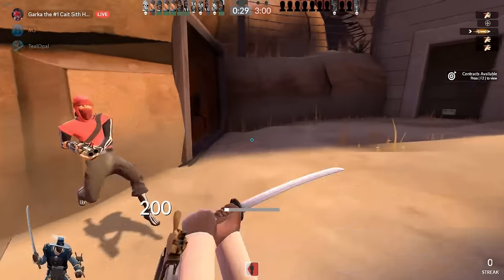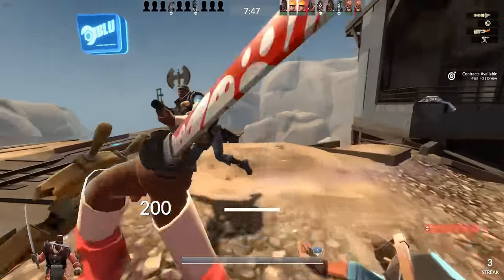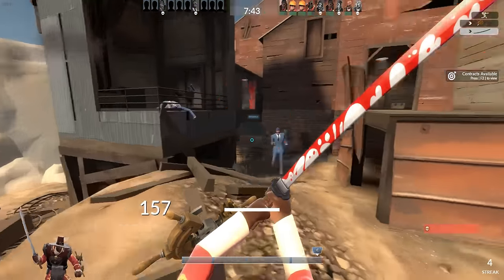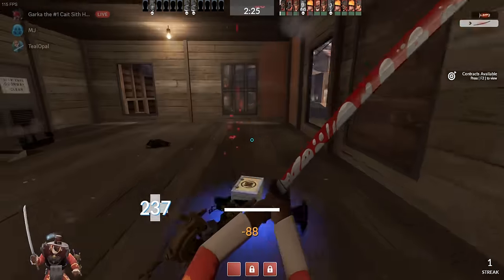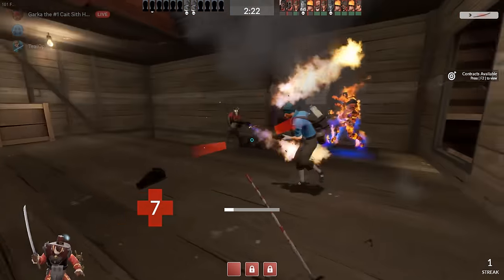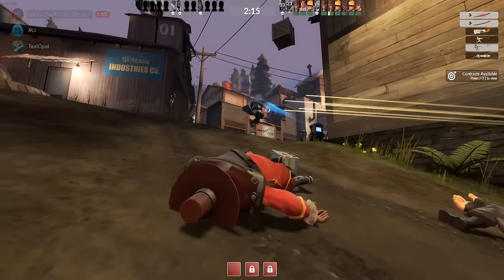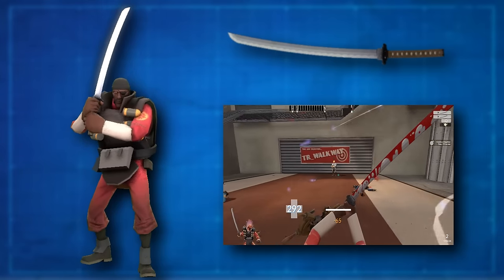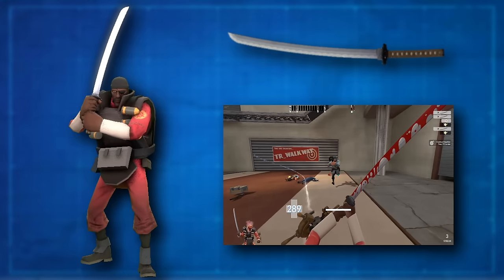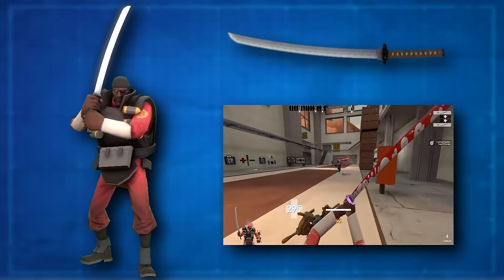On to our third weapon, the Half Zatoichi. This is actually the first Demoman weapon we're discussing in the weapon subcategory series. It's technically a multi-class weapon usable on both Demoman and Soldier, but it's very transparently designed to be used primarily on Demo Knight, and is pretty much just a gimmicky novelty on Soldier. For the purposes of this video, we'll be discussing it mostly as a Demo Knight weapon. The Half Zatoichi features a 75% slower switch speed and a 50% larger melee range compared to other weapons, making it Soldier's only weapon with a switch speed penalty and one of only two he has with longer range.